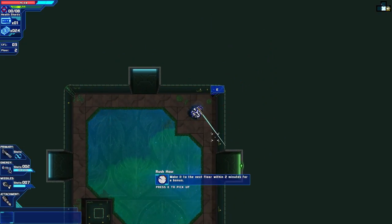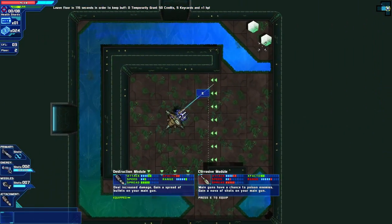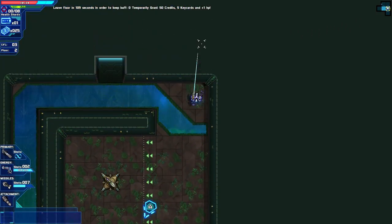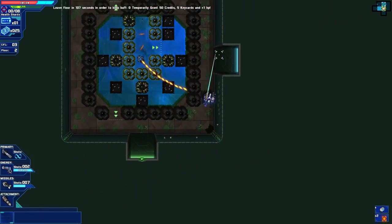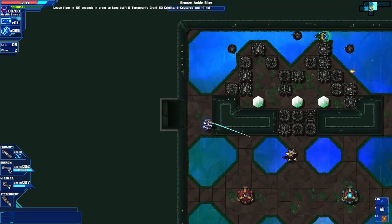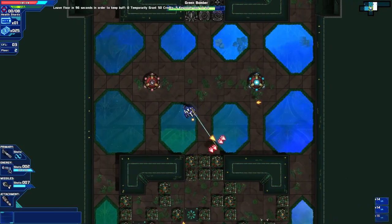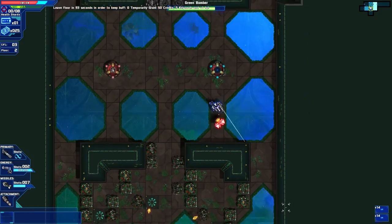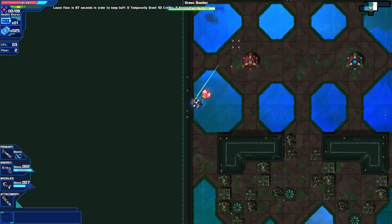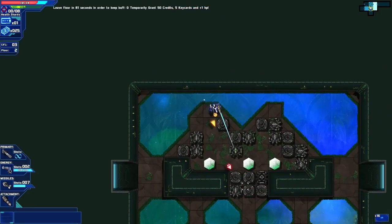What kind of quests do we have? Make it to the exit within 2 minutes for a bonus — yeah, I very much doubt I will do that. I kind of like what I got right now, so let's stick with it. It's a bad thing to shoot at me. Where are you going? Come back. Where did you go? You're stuck up here, aren't you? There we go — that should help.